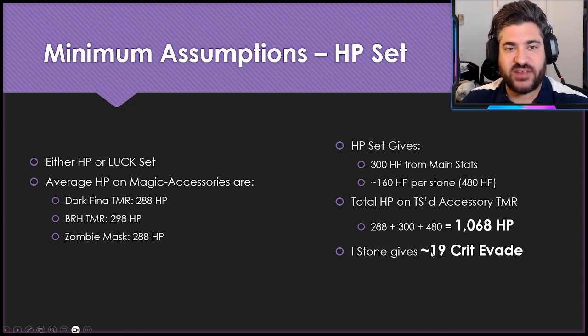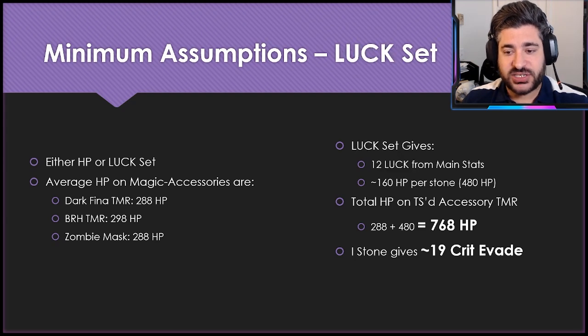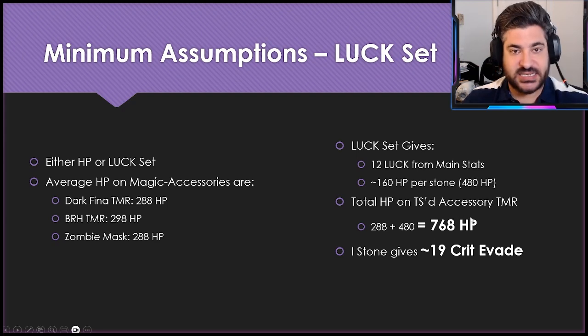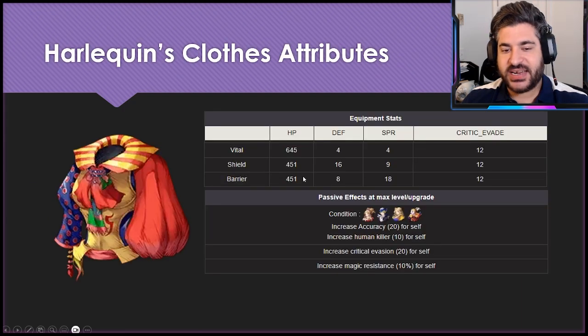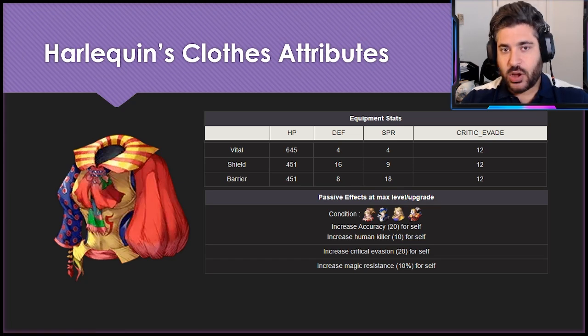When you add the innate TMR HP, the 300 HP from main stats, and the HP per stone, the Zombie Mask fully equipped with those HP stats will give you 1,068 HP — a very important number to keep in mind. That Eye Stone also gives upwards of 19 Crit Evade, so you're likely above the 12 from the Harlequin's Clothes. With the Luck Set, the total HP still ends up at 768, which is higher than both the shield and barrier builds.